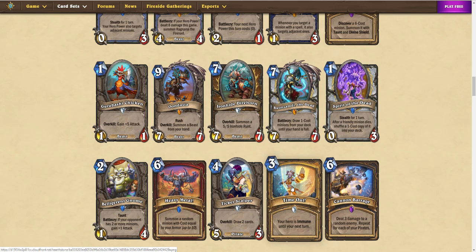Next: 4 mana Ticket Scalper, 5/3, Overkill — draw 2 cards. This has to kill something with 4 or less health while having 3 or less attack, and it has to survive a turn. I don't really see it being that good. Then there's a 6 mana Heavy Metal spell for Warrior: summon a random minion with cost equal to your armor, up to 10. So you can cheat out 10-drops. We saw something similar with a minion that came with a body, and that didn't see much play, so this probably won't either.